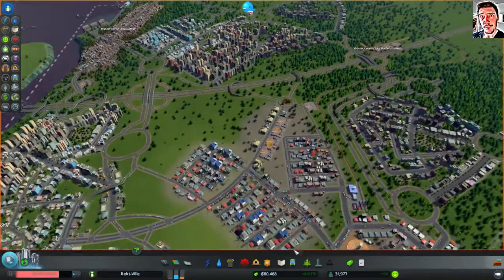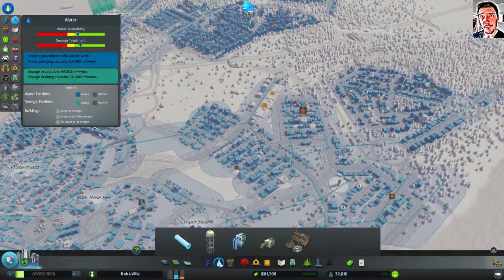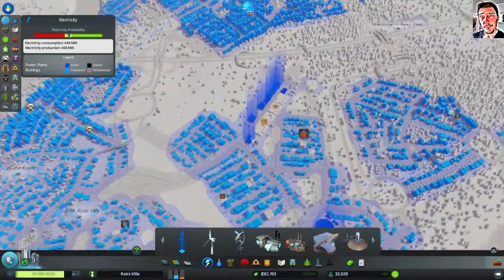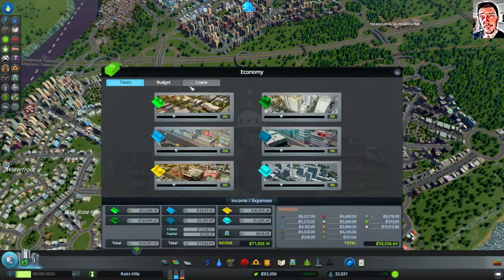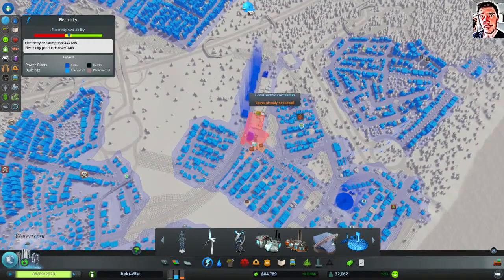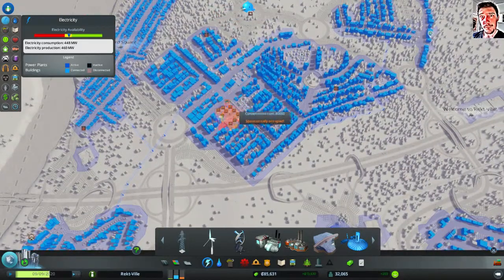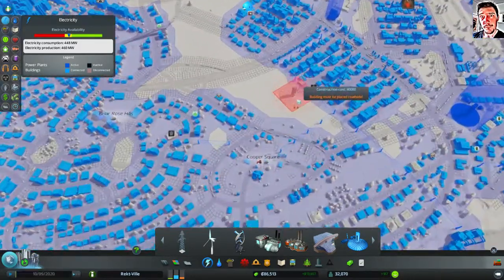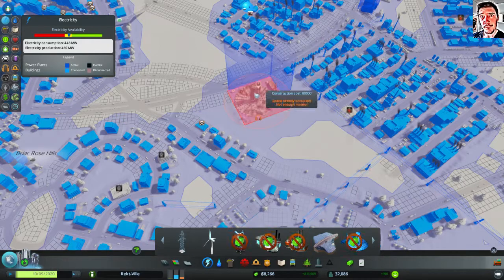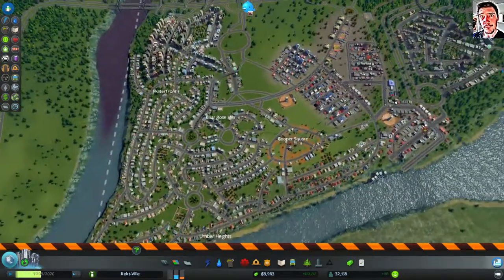Hi and welcome back to Cities Skylines. Let's start this episode by building a power plant. Because we are in the yellow, and I have already increased my budget, so let's just place another solar plant. I'm not sure it will make that much of a difference, but let's see where I put it. Could place it like this. And let's remove some abandoned houses while I'm at it.